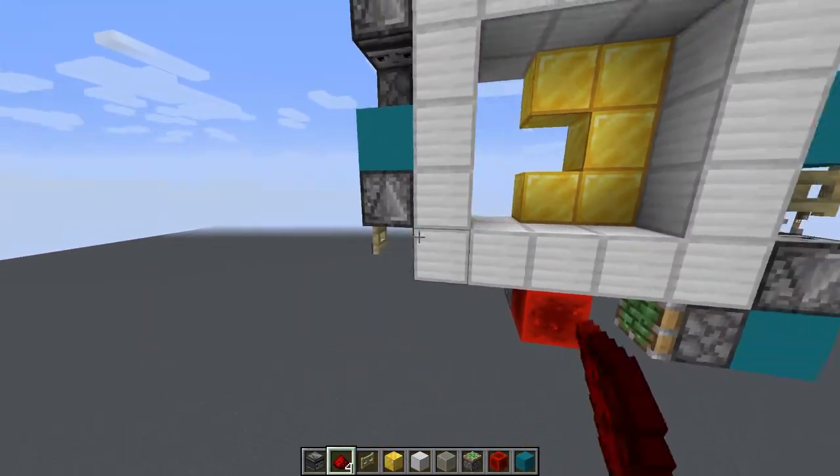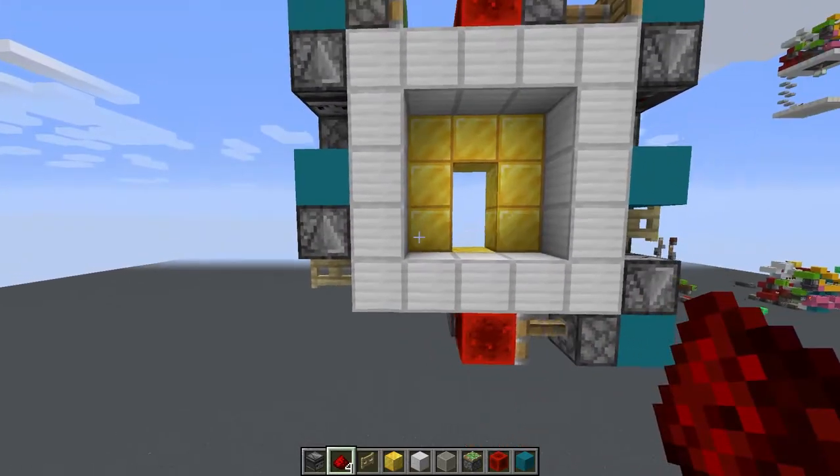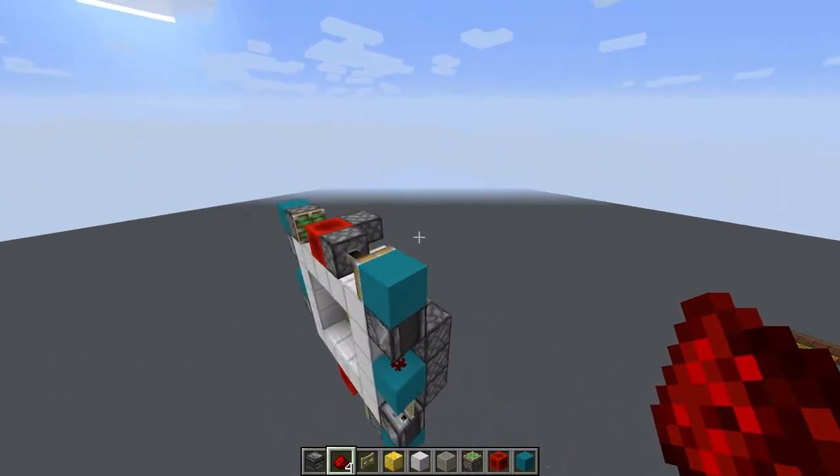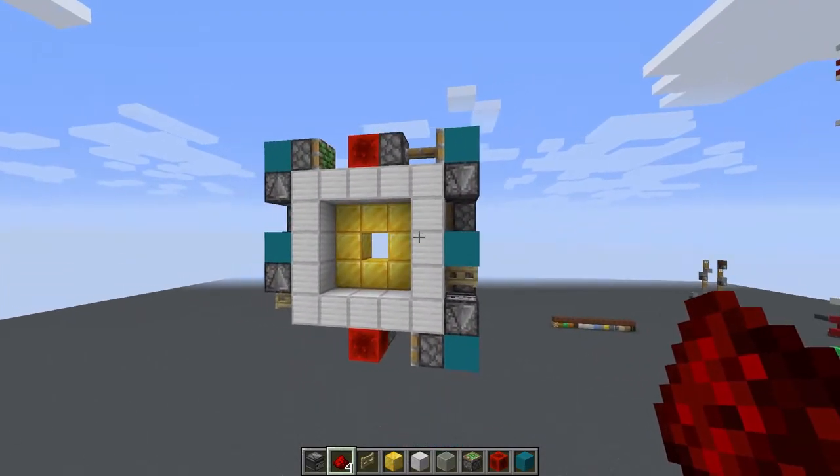Let's see how it opens and closes. This is the opening sequence, and this is how it closes. It kind of takes a while to open and close, but it's two wide and it takes up only a 7x7 square, so I'd say that's pretty good.